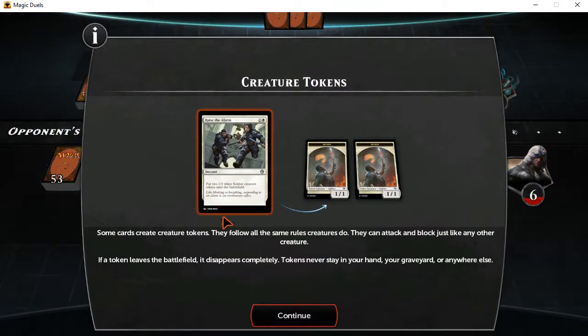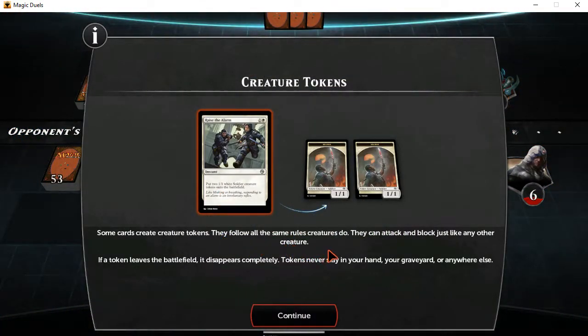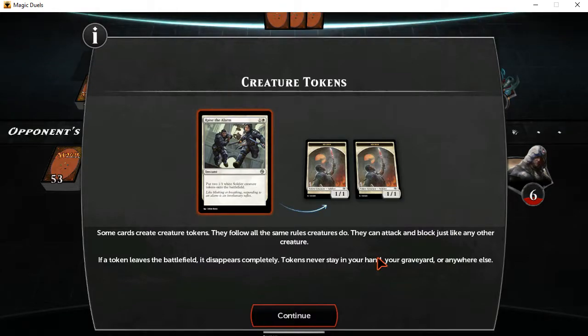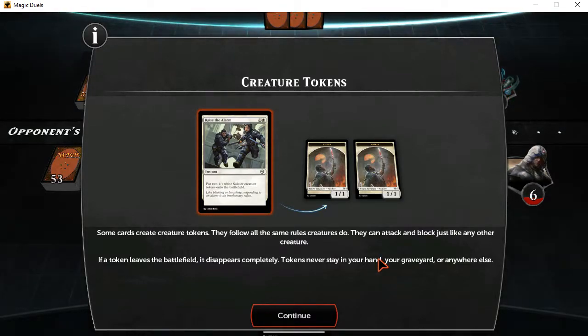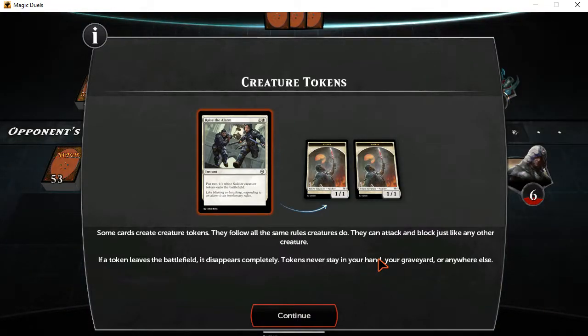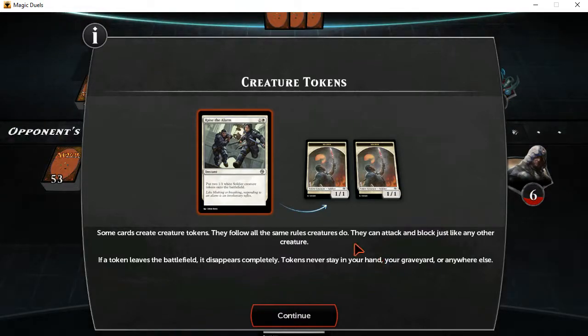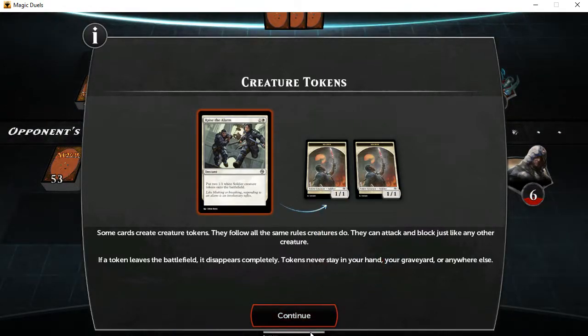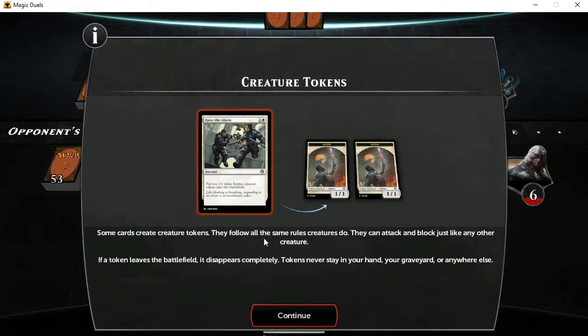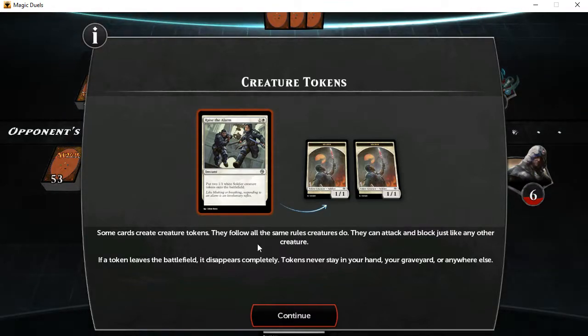Some cards create creature tokens. These tokens follow all the same rules creatures do — they can attack and block just like any other creature. If the token leaves the battlefield, it disappears completely. Tokens never stay in your hand, your graveyard, or anywhere else. That's basically what I was saying — when they're anywhere else, they basically don't exist.